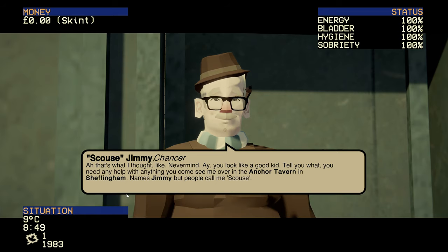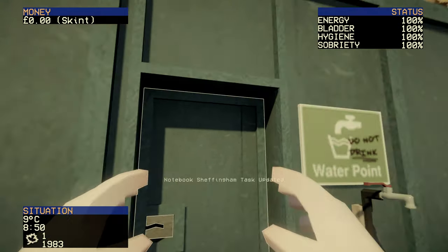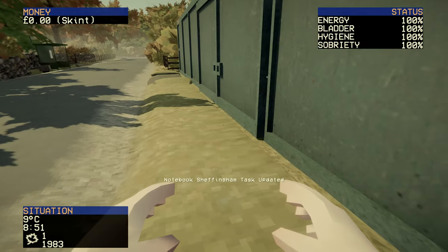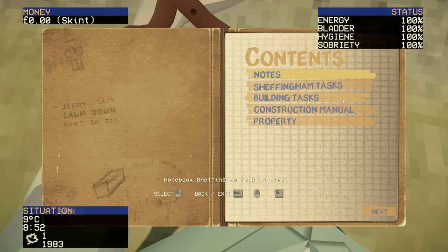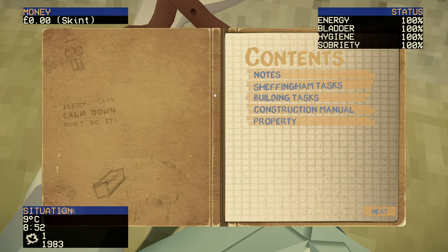Nice to meet you. Jimmy says to come to the Anchor Tavern if we need anything — he's in there most days. That's Jimmy sorted. Let's check the notebook — jumping down to Sheffingham tasks, we've got 'speak to Jimmy' and 'renovate the property.' Wonderful.